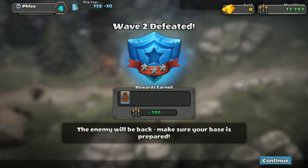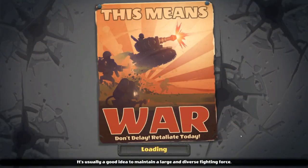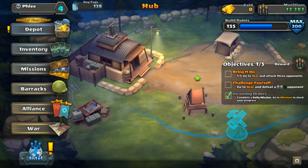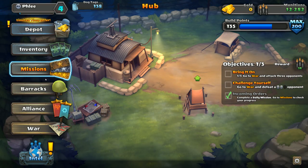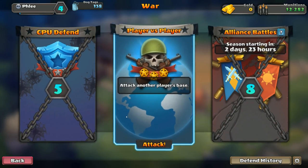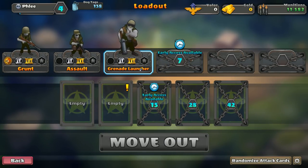We did it - wave two defeated! Enemies will be back, make sure your base is prepared. Maybe these are just AIs for the tutorial - hopefully not. Look at tanks - this means war, don't delay, retaliate! This game's got some thought to it. We defeated that defense. Let's do one more assault to level up - we're going to try a harder difficulty. We went with one skull before, but let's go with two. Let's do it.